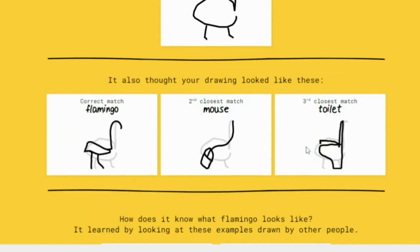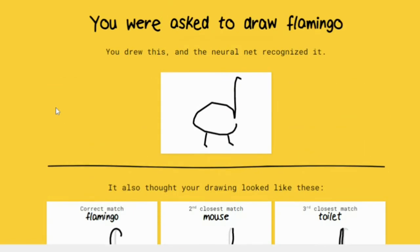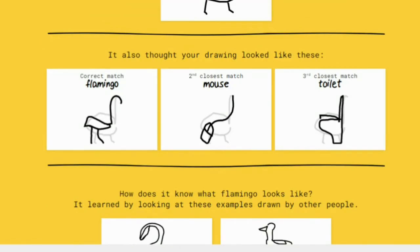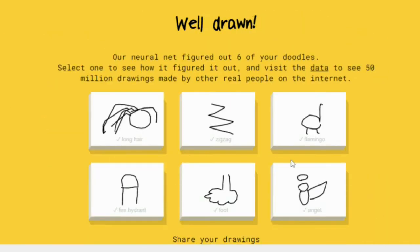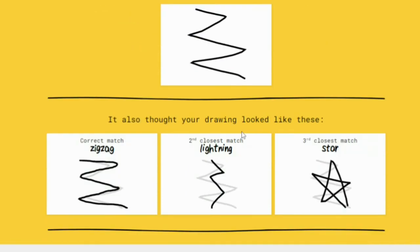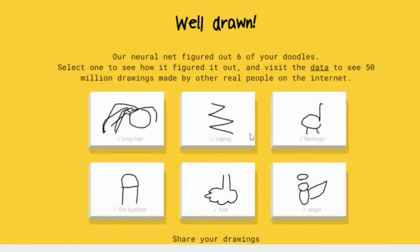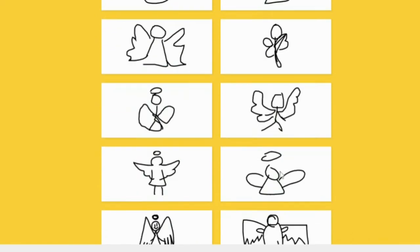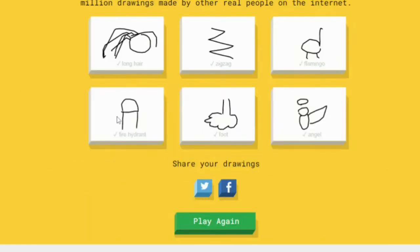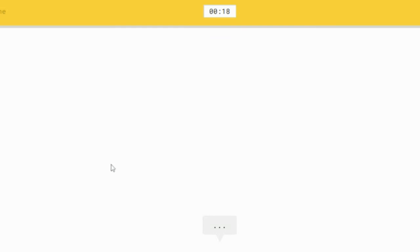I want to see how others drew the flamingo. It's a good drawing. How can you call it a mouse? He's not even close to a mouse — toilet maybe, but mouse? He's enclosed zigzag. Lightning, yes — star, I don't know, zigzag. It has to be one of these. Look at this one from both.